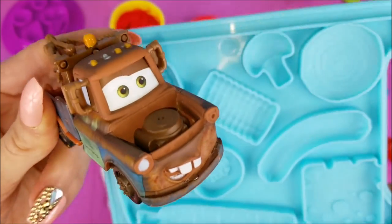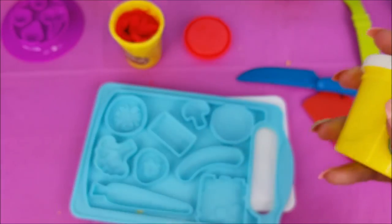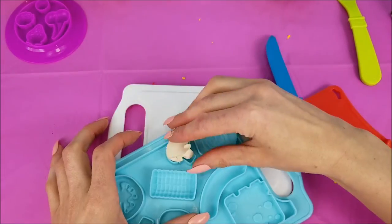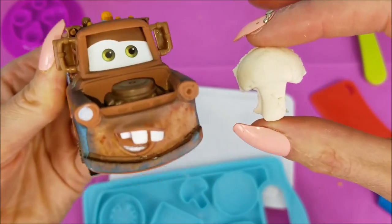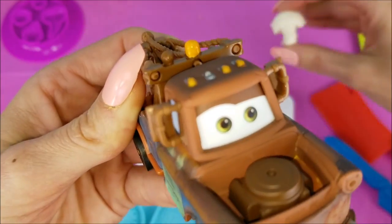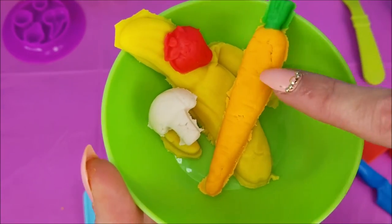How's about we do a mushroom next? Alright, Mater, we can do a mushroom. And we'll use this white Play-Doh. What a divine little mushroom. I think she's just about perfect. I think you're right, Mater. Time to put her in the bowl with the strawberry, carrot, and banana.